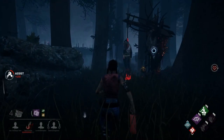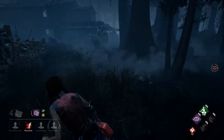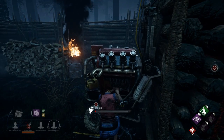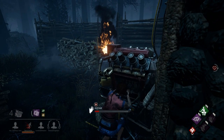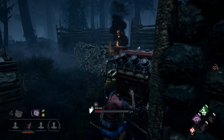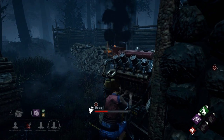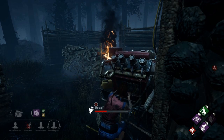The next thing you'll see is what it looks like going in for a save. You're going to be able to see the hooked survivor from almost any distance on the map. You can also see the names of the four survivors down in the bottom left-hand corner of the screen. This shows you whether your teammates are being chased, if they're the obsession, or if they're injured, in the dying state, or hooked.